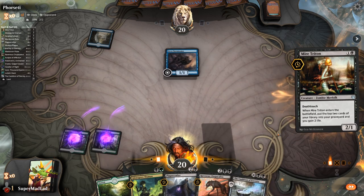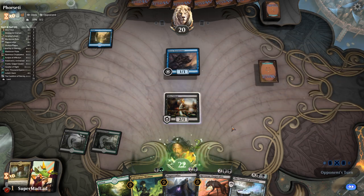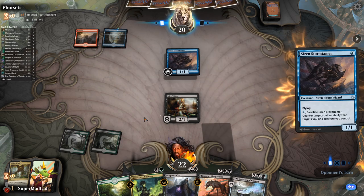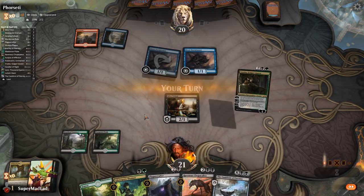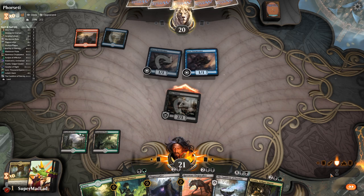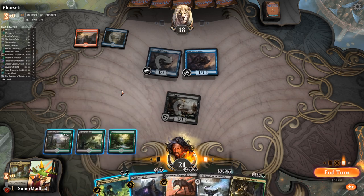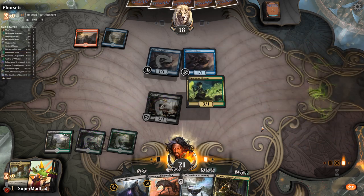Mire Triton comes down — if we go Chupacabra next turn, Mire Triton is the smaller, less threatening play. Oh, it's Wizards. We'll swing for two and see if they want to trade. They do not. We're going to throw out Glow Spore Shaman, which lets us put a land on top — so we can play Vraska. We've got two creatures in the yard now.